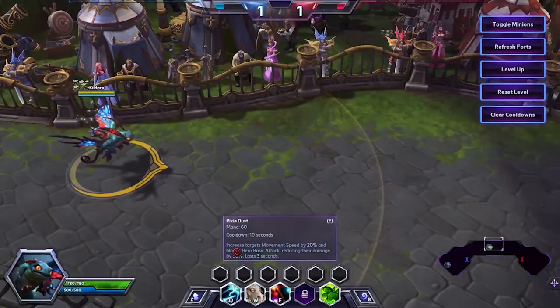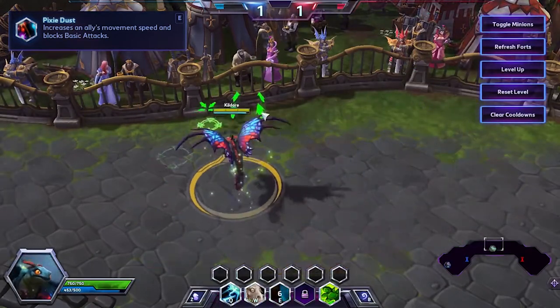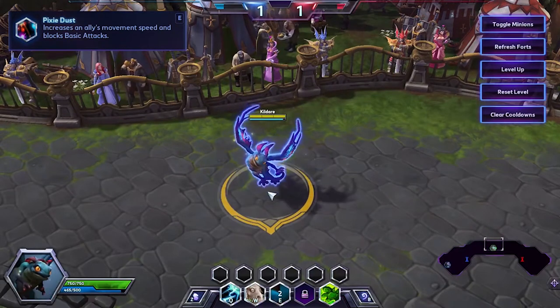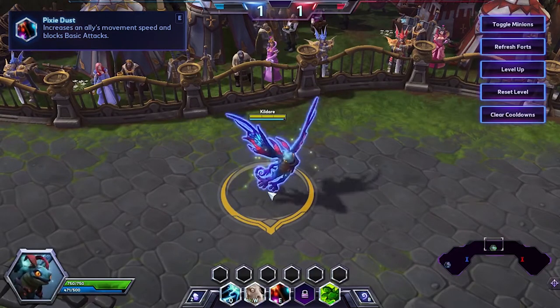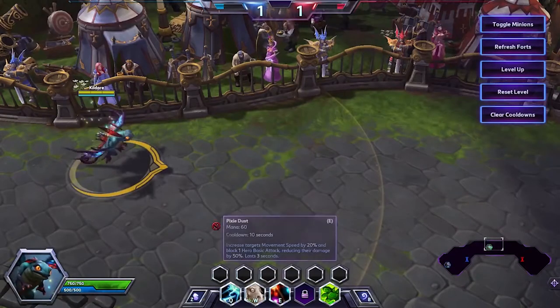Brightwing's E is Pixie Dust. This increases the target's movement speed briefly, blocks basic attacks, and reduces their damage — sort of like a very weak shield. It soaks up some minor damage and grants movement speed either to run away or to close the gap. I would advise using this on your backline fighters when they are at risk of taking damage.